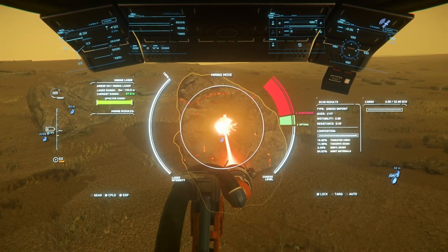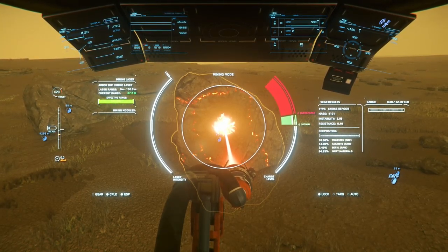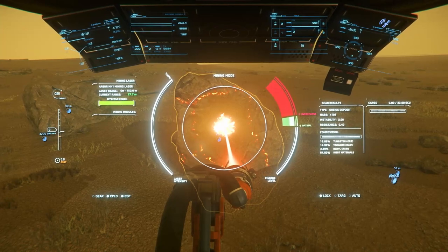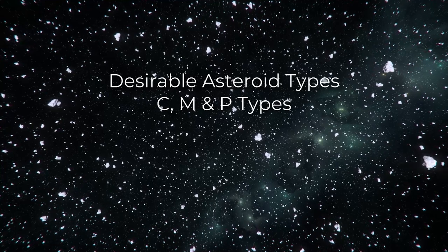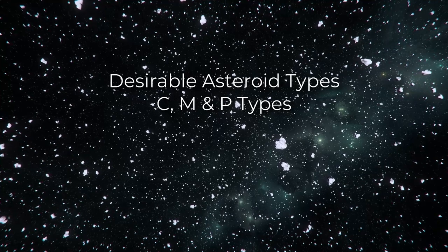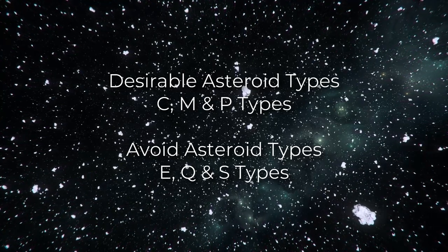If you're surveying on a planet surface, any type of surface deposit has a chance to spawn with the materials you want, with the exception of Quantanium deposits, which you should avoid because of the high instability. Gneiss, granite, and shale deposits have a chance to spawn with two of the desired ores, while other deposits can only spawn with one type. For asteroid surveying, C, M, and P-type asteroids will each have a chance to spawn with one of the desired ores and are worth stopping to scan, while you can skip over E, Q, and S-type asteroids since they can't spawn with any of the materials we're looking for and may include some of the materials we want to avoid.